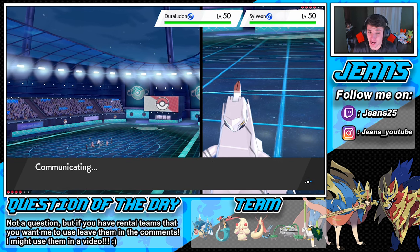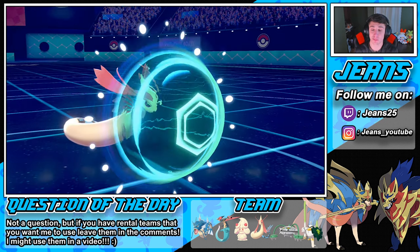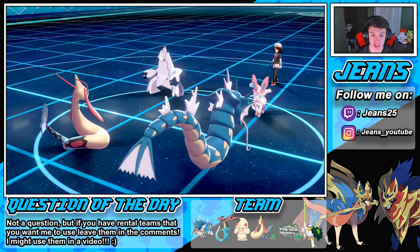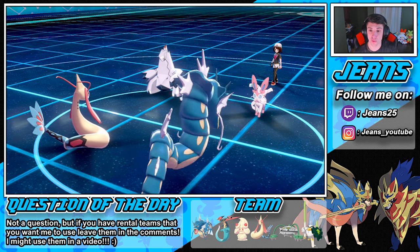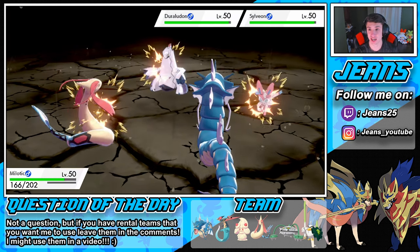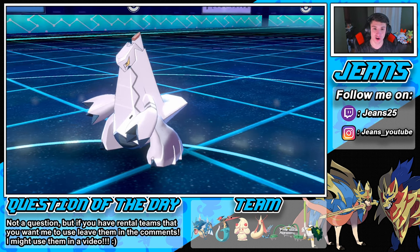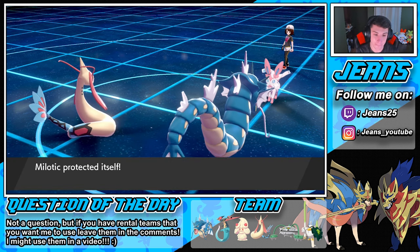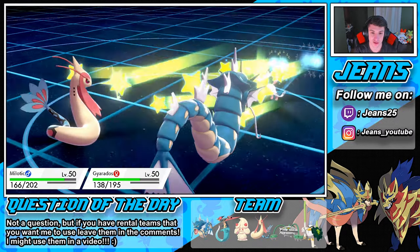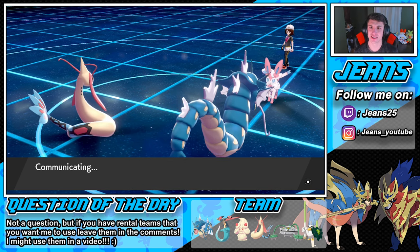No Dynamax coming out — but the Protect pops off, which is beautiful! The EQ misses our Milotic because of the Protect, then does work on both Pokémon. See you later Duraludon! Sylveon goes down too — beautiful! We can probably run this next match. Swift pops out — we protect. This thing is rocking Swift, which is a double hit move. I thought Swift had first turn priority, but I guess not.